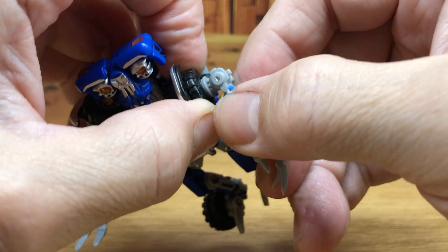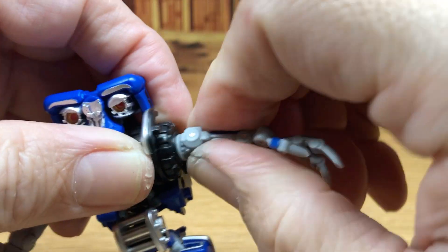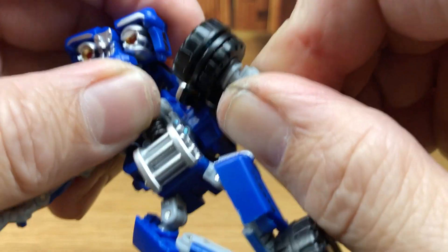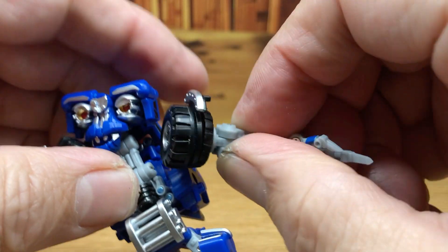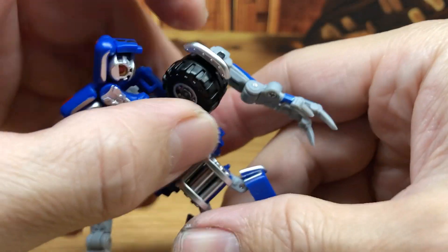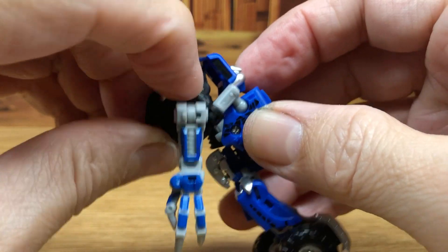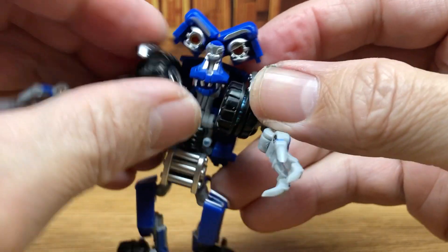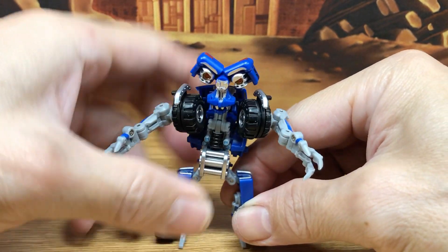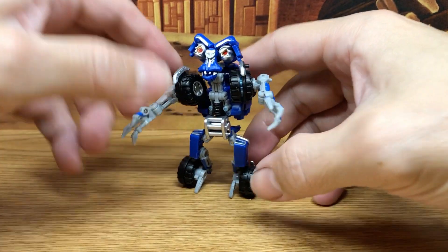Now let me see if I can rotate this arm. I'm encountering the same problem Prime vs. Prime did — getting these arms to point down when you have these silver shoulder pieces on top. Anyway, let's just kind of leave them like that and adjust however you think looks good. Position his legs so he's standing.